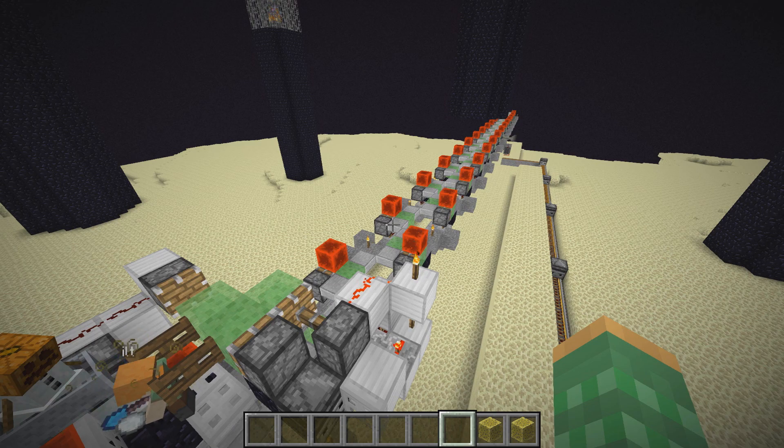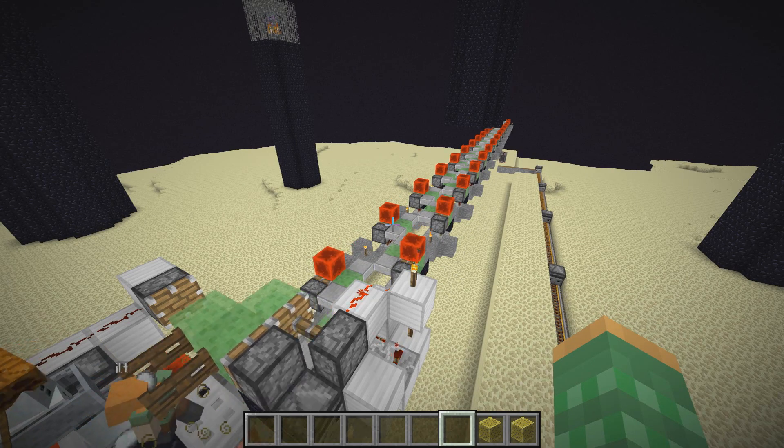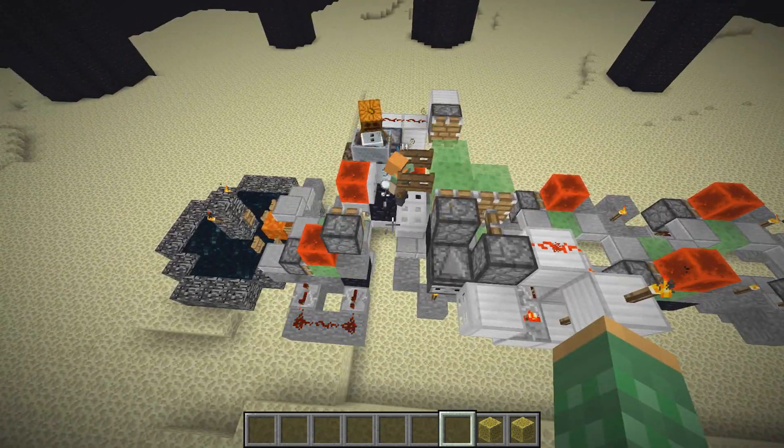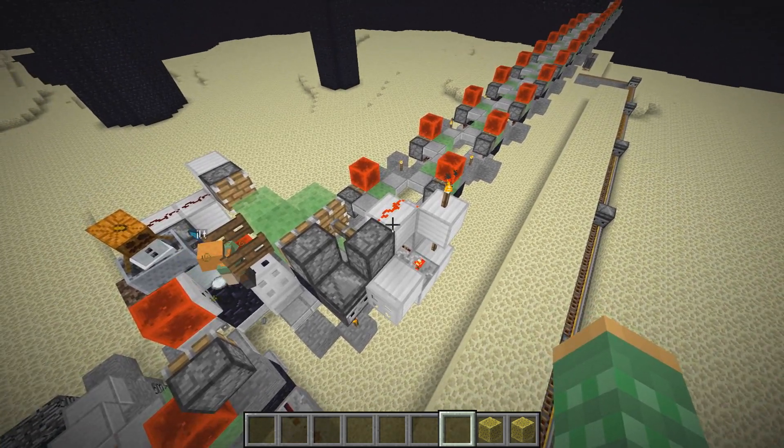Typically, sponges are not a renewable resource. You either get them from a sponge room, which are inside of Ocean Monument, or by killing an Elder Guardian, which are also inside of Ocean Monument. But both of these will run out, and if you kill the Elder Guardian, they will not respawn. So you'd have to go from Ocean Monument to Ocean Monument to collect all the sponges, and after a while you would actually run out of sponges. So they're not a renewable resource, but by using this farm, you can make sponges a renewable resource.